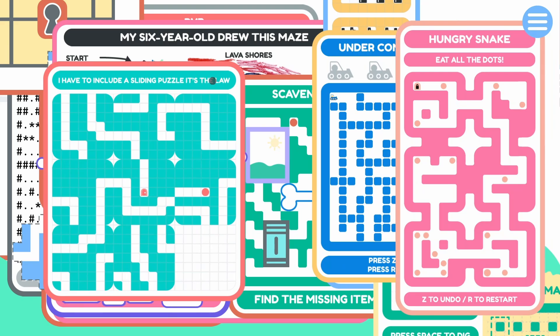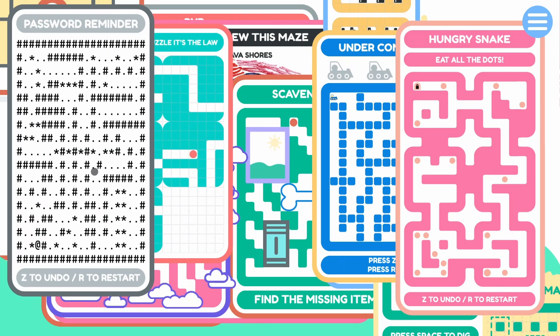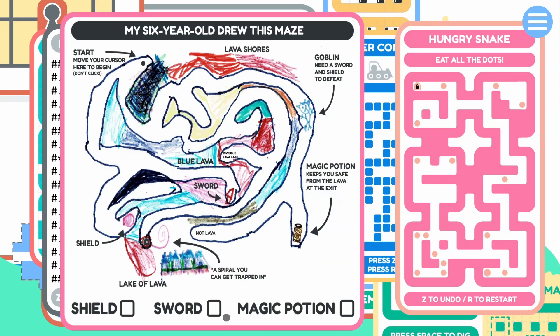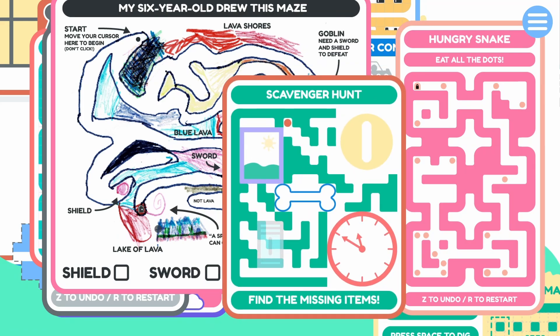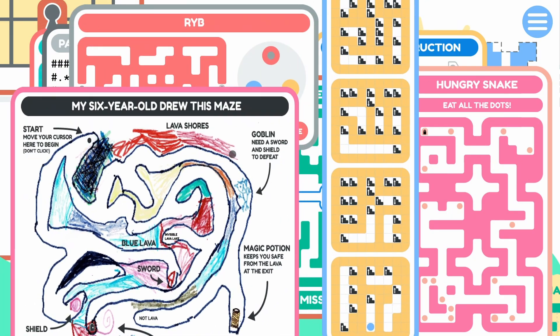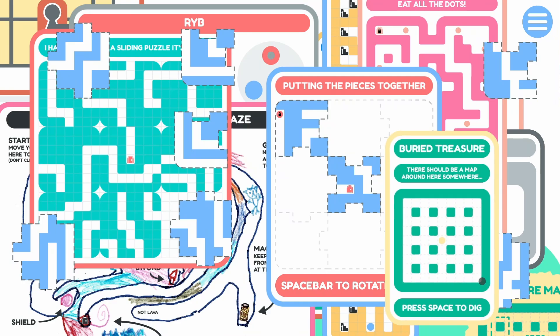There's even a sliding puzzle — they had to include one because it's the law. There's some ASCII art, a password reminder, a scavenger hunt element. I feel like I've heard that sound effect somewhere before, but I cannot place it. There is a ton of unsolved puzzles here, so I'm going to leave it off here and give you just a little taste of what this is.